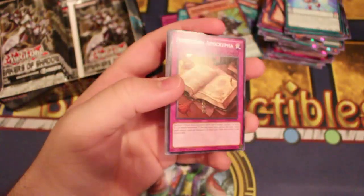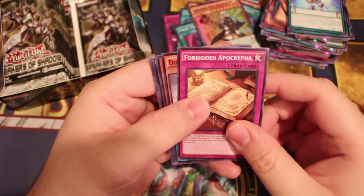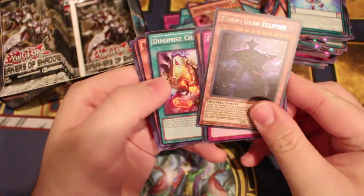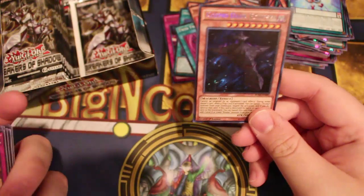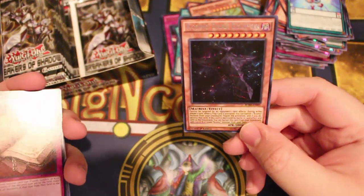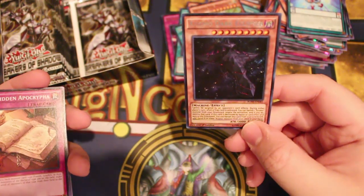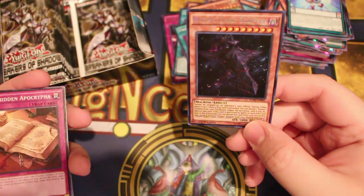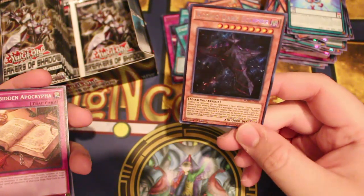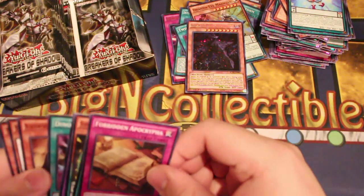Next up. The Forbidden Apocryphus. Super Heavies. Oh, our first Secret Rare — we got the Dark Eclipser. This card can't be targeted by your opponent's card effects during either player's turn. Once a card effect is activated, you can banish one Cosmo card from your graveyard to negate that activation and destroy that card. If this card is destroyed by battle or card effect, banish its card from your graveyard and add one level 8 or lower Cosmo monster from your deck to your hand. 3,000 attack — much like Dink Destroyer.